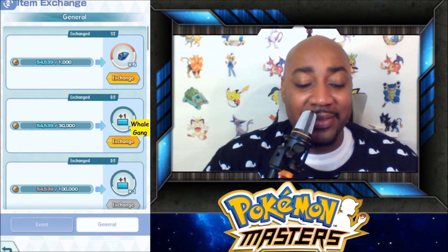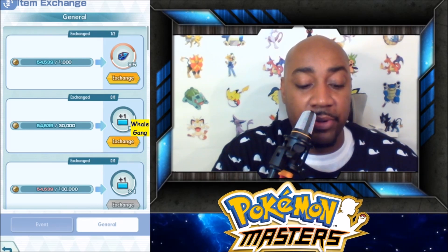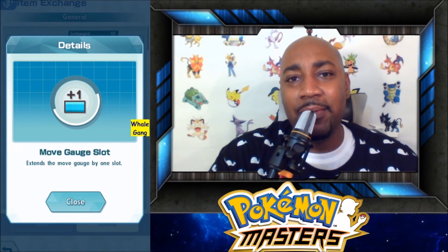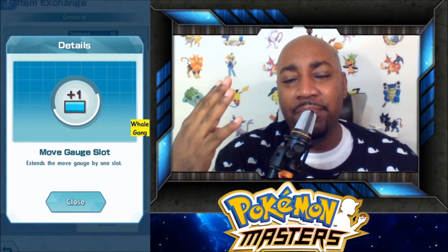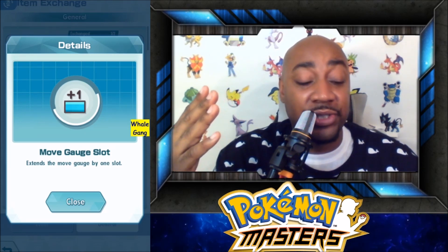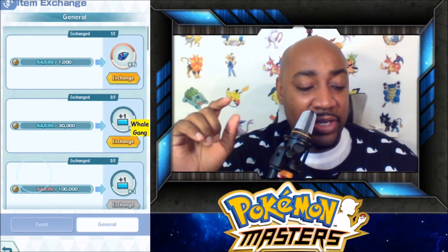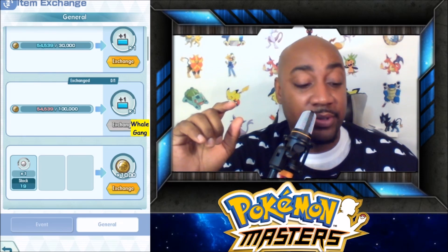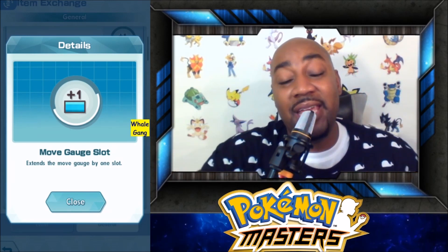Hit exchange items, and the first thing you have to get is this right here — it looks like a battery bar. It says exchange one. This is very, very, very important. I can't stress how important it is. It says it extends the move gauge by one slot. You guys know what the move gauge is — it's like your mana bar going across the bottom of the screen. This game only gives you four mana gauges to start. If you purchase this, it costs 30,000 gold. You can move it up by one. Then you can purchase the second one for 100,000 gold. Instead of having four mana slots, you're going to have six mana slots. The difference between four and six is two, but in this game, it's an eternity.